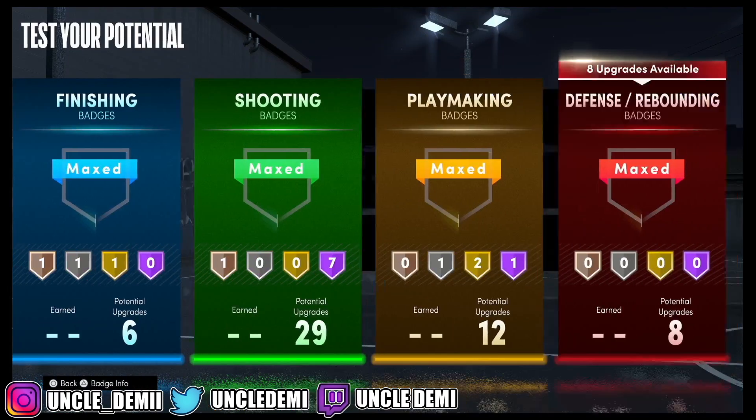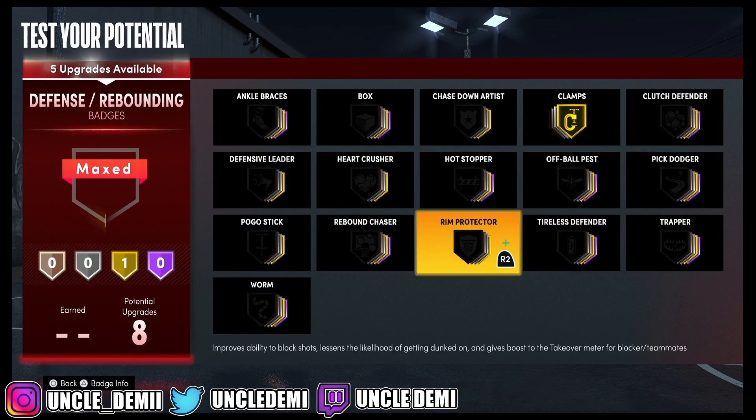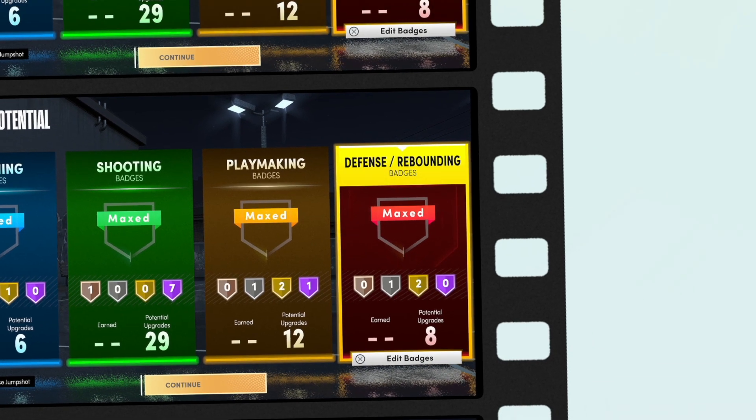For your defense badges, of course you want to get clamps and rim protector — always have those as high as you possibly can. Then maybe rebound chaser and call it a day. So there you have it, my nephews and nieces — the sharpshooting build. Hopefully you appreciate this video. If you did, make sure you drop a like and subscribe to the channel. Your favorite uncle Demi will be back really soon with another banger — and you know I mean tomorrow. I'm out.